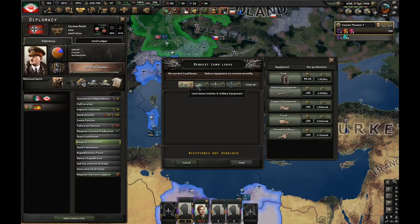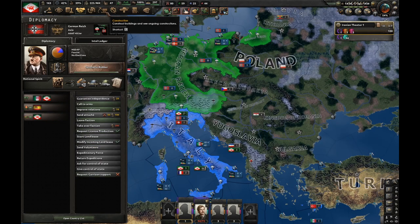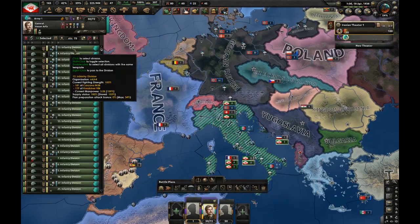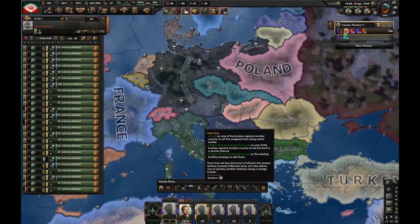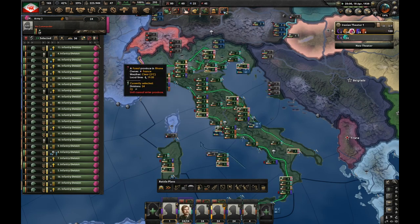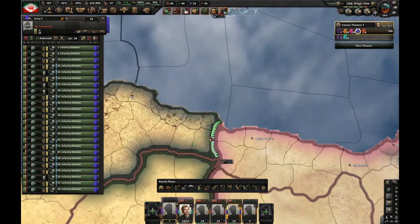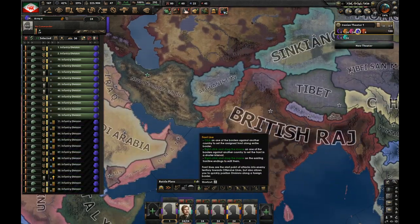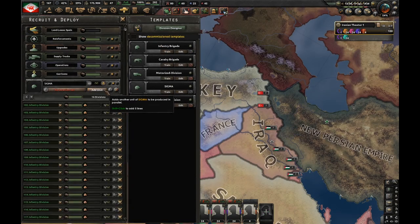We're still at war with Albania, which means I can beg for more weapons — 7,000 guns for free. It's time to start planning with these divisions. I've got 100 divisions split into four armies: the first on the Hungarian border, the second on the Italian-French border, the third on the Italian-French border and in Sardinia, and the fourth partially in Libya and partially in Southeast Iran.